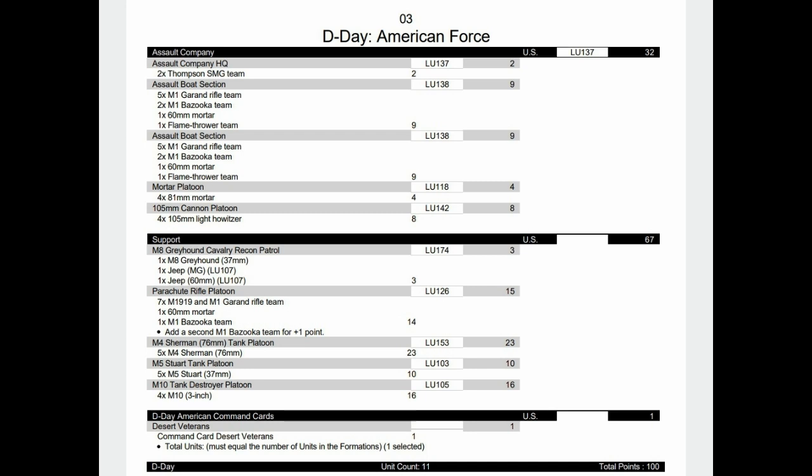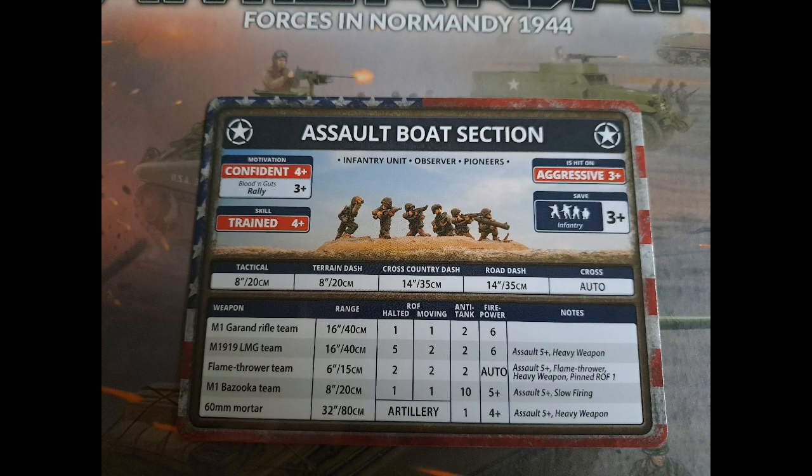The stats on the assault boat section — they're aggressive, which is going to be a problem. Confident for a 3-plus rally, and they are trained. The best thing they really have is the flamethrower. Enemy infantry and gun teams have to re-roll their saves when hit, they will automatically be pinned if they take a hit from a flamethrower, and you don't even have to roll a firepower roll because it's auto-firepower.